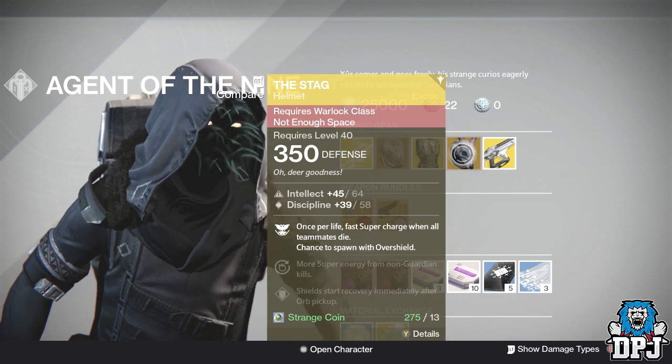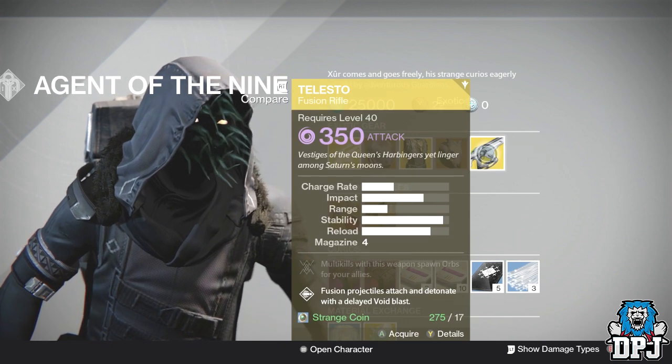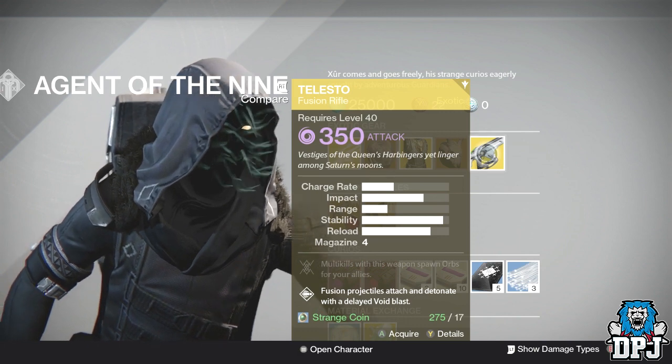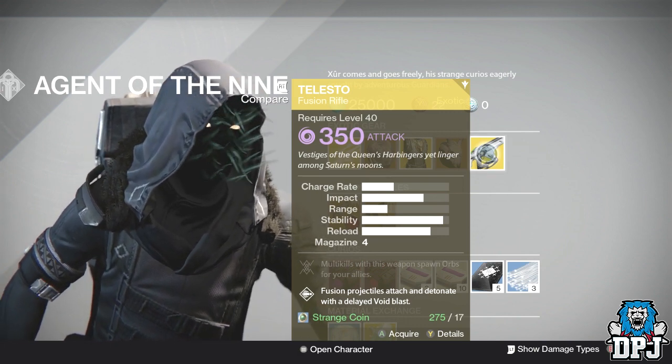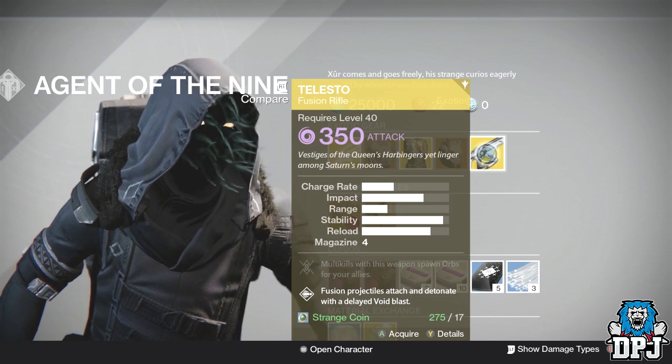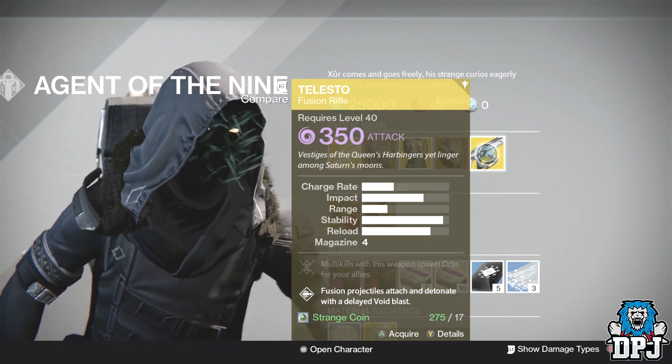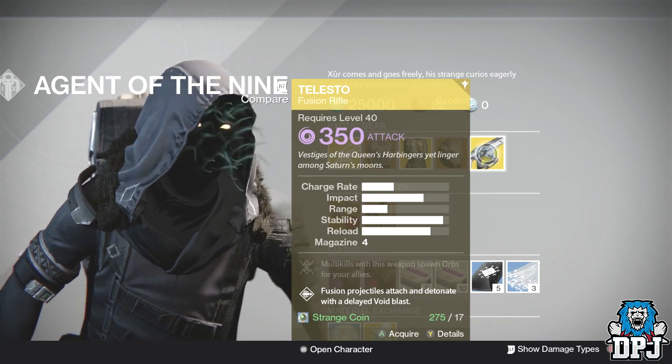Weapon of the week, we have the Telesto, which is a beast for PvE. If you've never used it before, when you get into void nightfalls, void strikes, heroic strikes — it's a monster and pretty fun to use. This will cost you 17 strange coins, not 13.